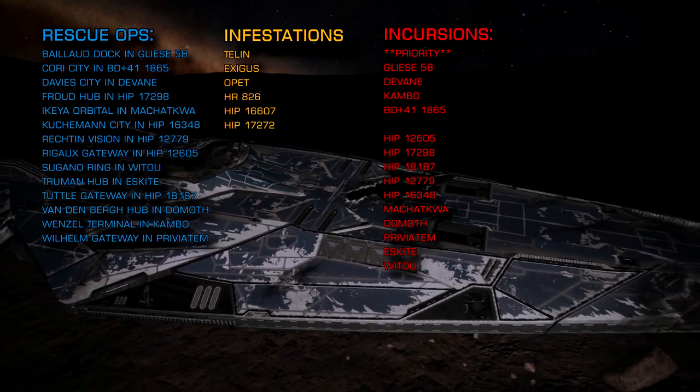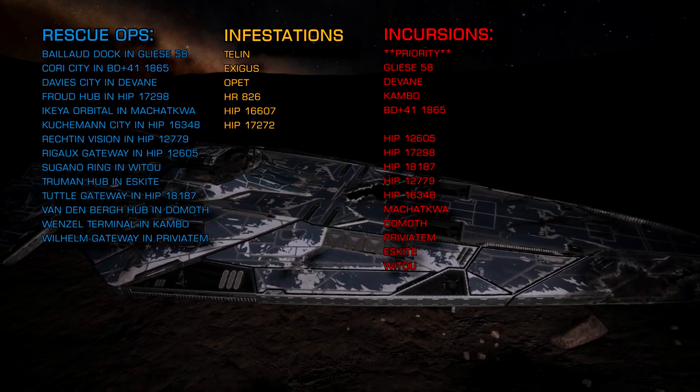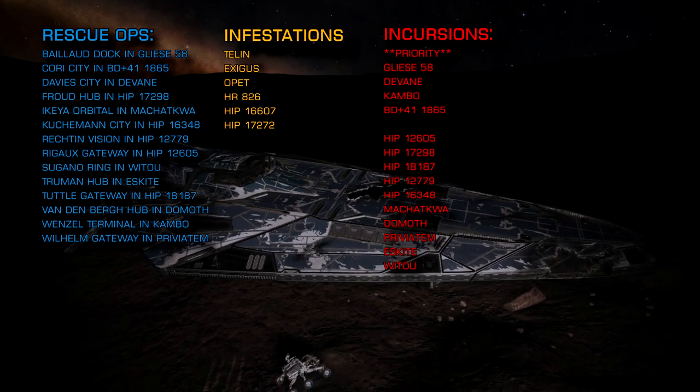For the scouts and the death daisies, I'd recommend decontamination limpets are added to your standard arsenal, and you might want to think about taking shed loads of heatsinks as well. The Cone Sector critters will struggle to track you when you're cold.